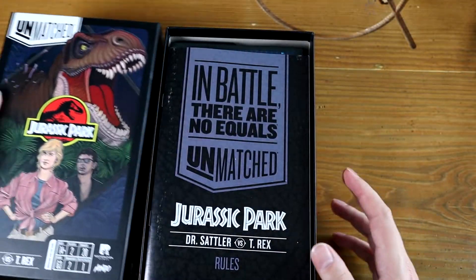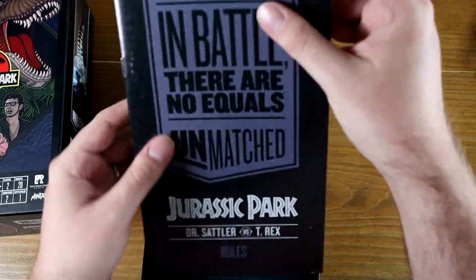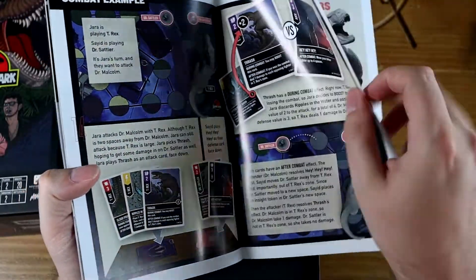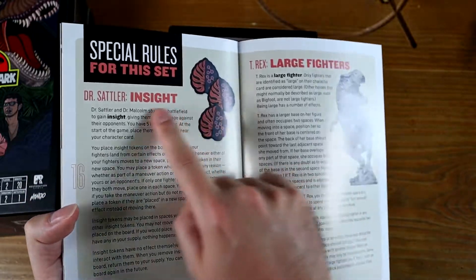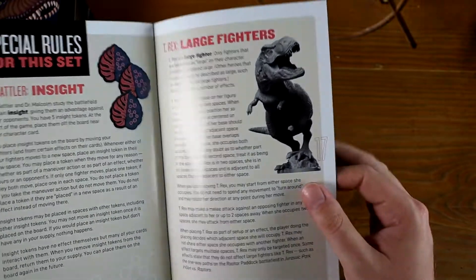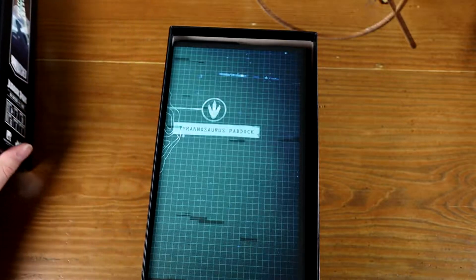Let's be honest, people are going to want to see this guy. So we have the rule book as usual - flicking through, it has the explanation just as normal, but then the insight tokens, which are Dr. Sattler's special. It also has information about large fighters and the fact that this T-Rex can take up two spaces at once.